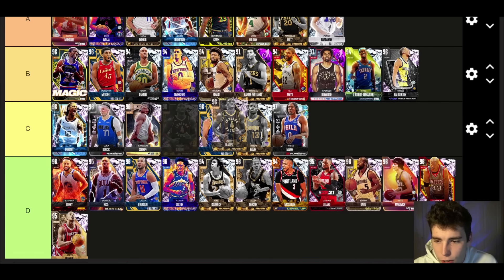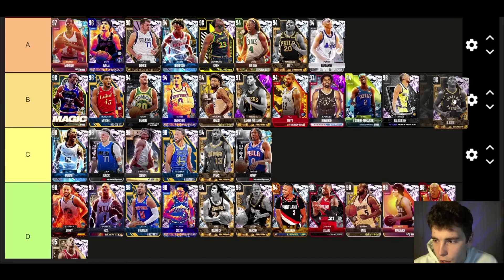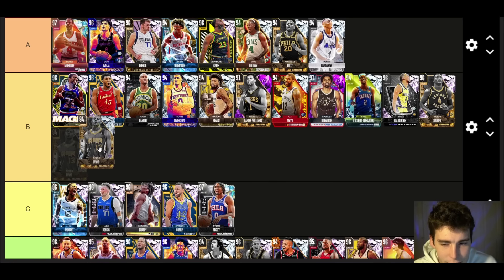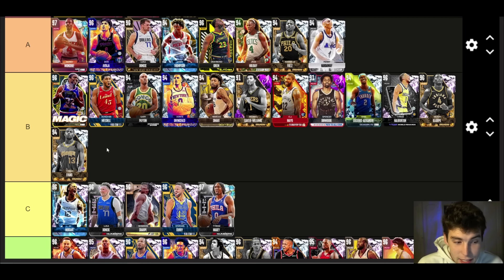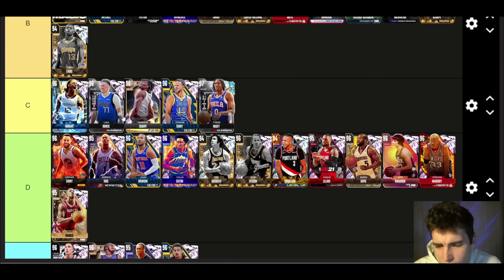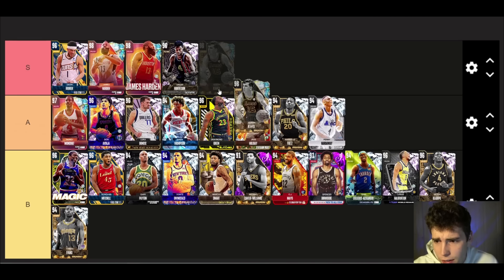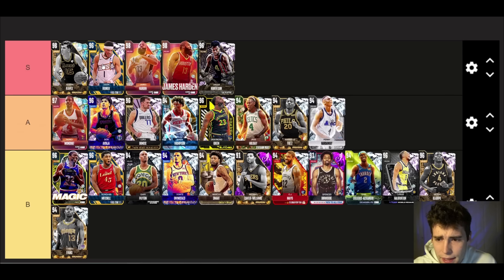Victor Oladipo — I've started gaining some appreciation for the card, so B tier. And I'm also moving Tyreek Evans up to B tier as well. Tyreek Evans is 6'6" — I know he's not perfect but how bad can a 6'6" point guard really be? He deserves B tier. For Victor Oladipo at 6'3", he's an absolute defensive menace — offensively leaves a little to be desired but on defense he earns that B tier spot.